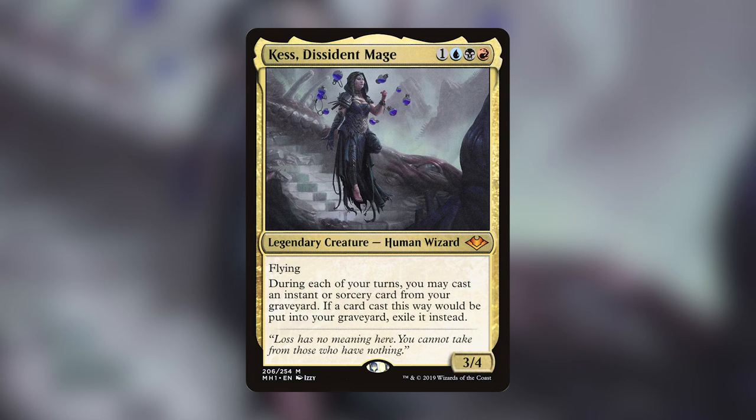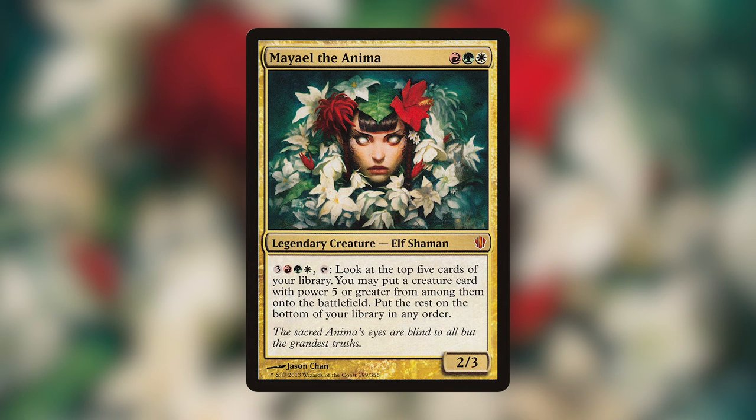My favorite commander is Mael the Anima — for one red, one green, and one white, a 2/3 elf shaman. Her activated ability lets you pay three generic, one red, one green, one white and tap her to look at the top five cards of your library and put a creature with power five or greater from among them into play. She was the very first commander I ever built, and I absolutely love cheating big creatures into play and swinging with them — that's how I play magic.